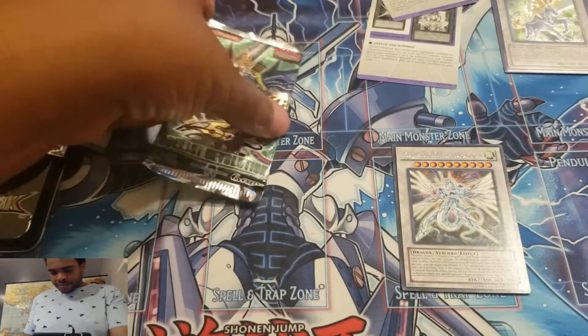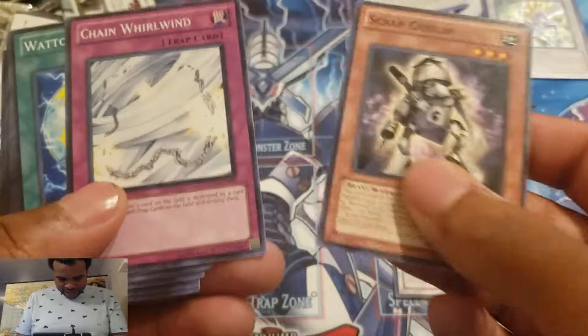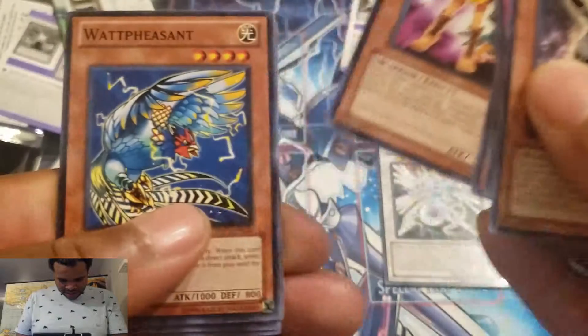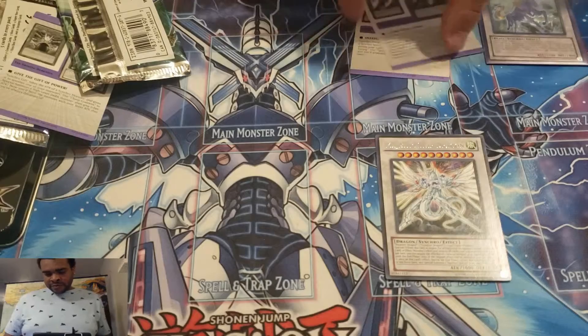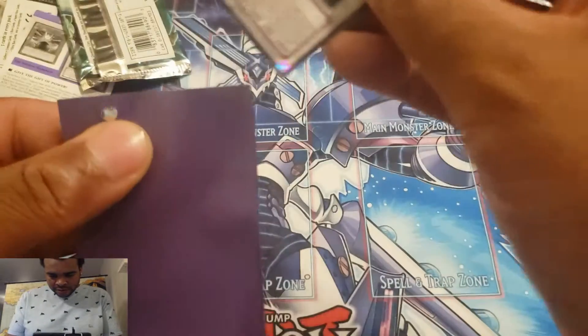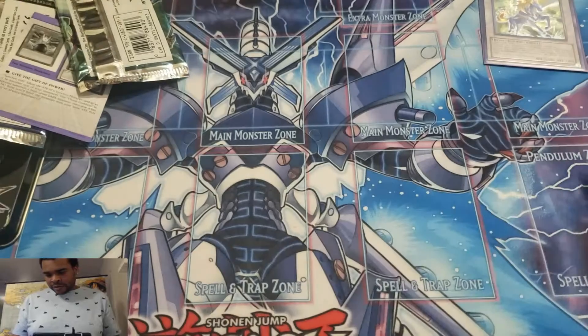Let's see if we can end off strong. Scrap Goblin, Chain Whirlwind, Monoceros, and Amazonist Scouts. Pheasant, Flamevelle-themed, and Barrier Wave. And last but not least, Bicorn Re'abi. Nothing too crazy in that pack. I'll sleeve up the Majestic Star Dragon right now — another Ultra Pro sleeve. There she is.